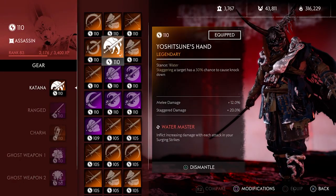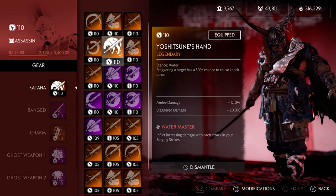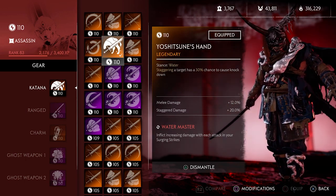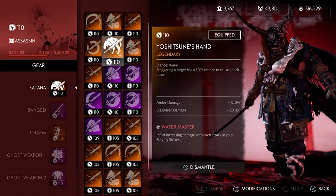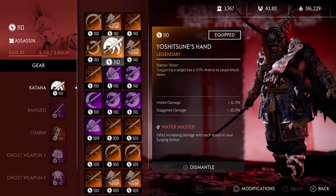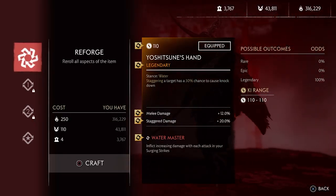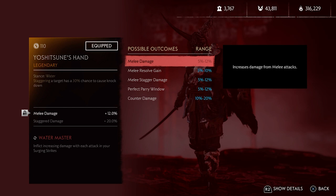What's up everyone, it's HK Gaming. Welcome to the breakdown project. In this series, we'll be breaking down different items and gear in different games. In this video, we're going to be looking at all legendary katanas, the possible outcomes that they have, the combination of the perks, and see what's good and bad about all these katanas. Since the possible outcomes of all the katanas are the same, let's go over them first.